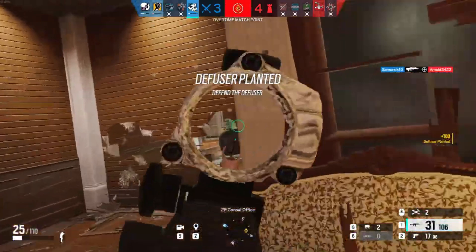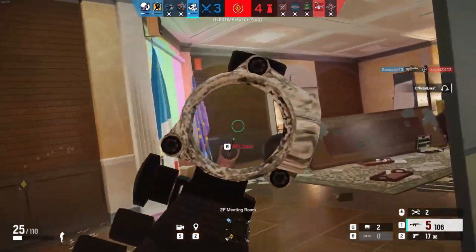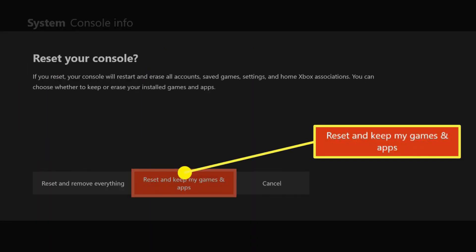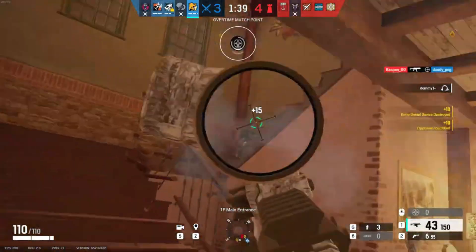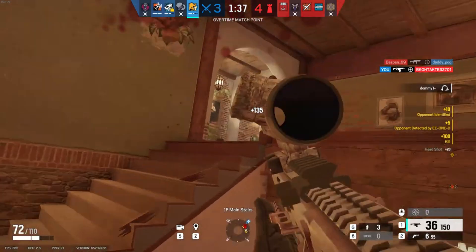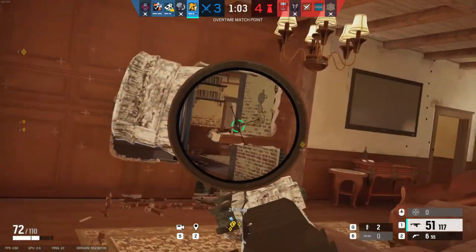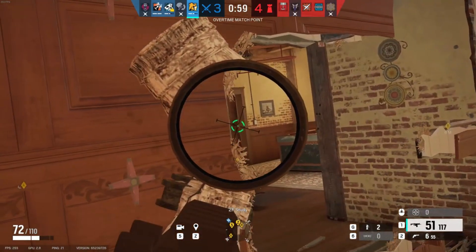Step 2: Clear cache and power cycle your console. Cache buildup can be a culprit for connectivity problems. Clear your console's cache — consult your platform's instructions for guidance. Next, perform a complete power cycle by switching off your console, leaving it off for at least 5 minutes, and then powering it back on. This classic technique can work wonders in refreshing your system and resolving potential conflicts.